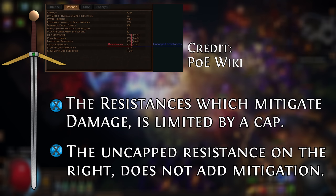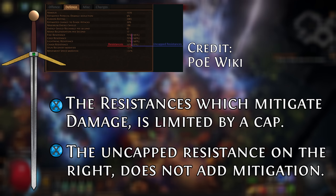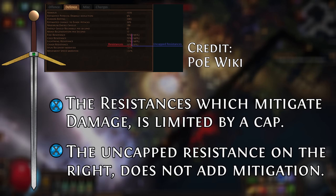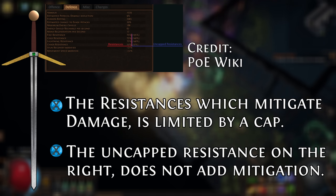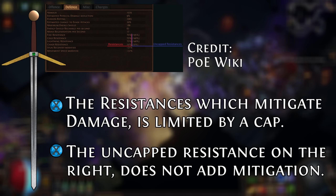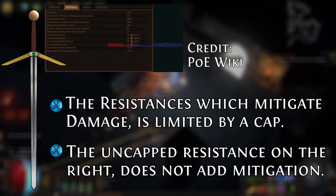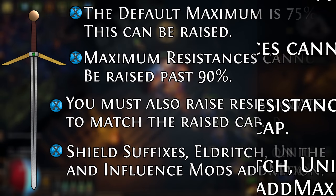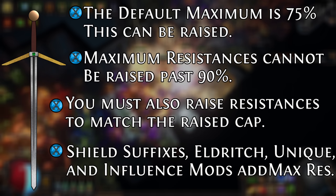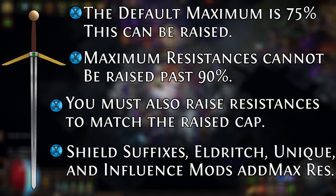The reason this is an important distinction is if you're cursed with elemental weakness, which reduces your fire, cold, and lightning resistance. If you only had 75%, you might get reduced below 75 and not fully mitigate damage. But because you have 90, if an elemental weakness curse reduces your resistances by 10%, you're still capped and still take intended damage. There are also certain items such as Choir of the Storm or the Formless Inferno which specify the wording 'uncapped resistances,' meaning the effect changes based on whether you have 100% or 200% resistance, regardless of how much is actually mitigating damage.